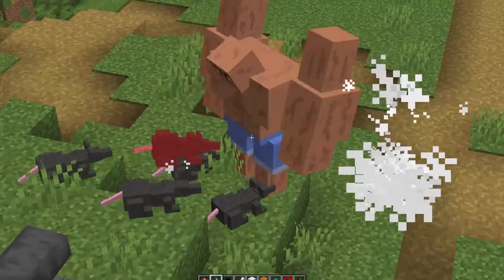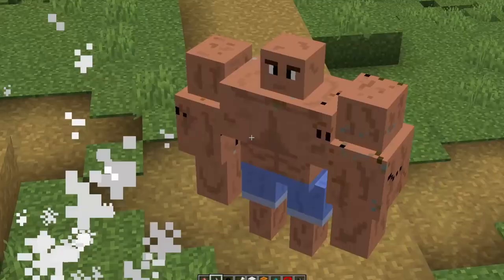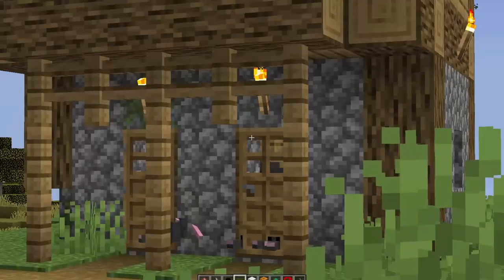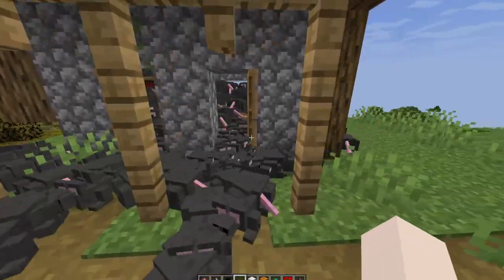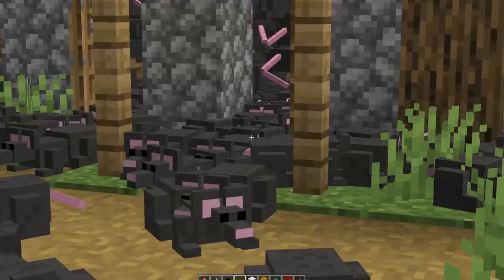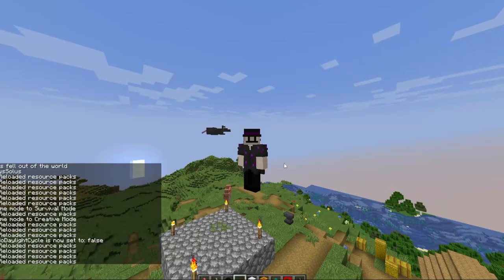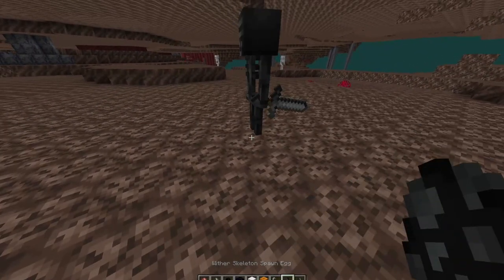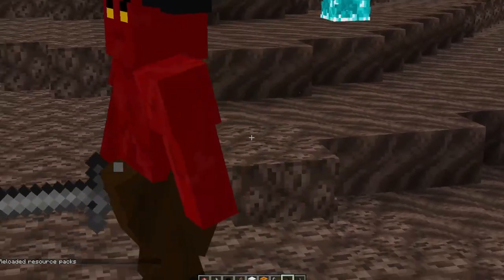Oh my god, rats versus Dwayne the Rock Johnson! Nothing could take down the Rock. Oh, looks like the village has been infested. Hey rats, oh my god! Next up: Wither Skeleton into the Devil — that might be kind of cool. Let's see what the Wither Skeleton looks like. Oh wait — oh, he got those devilishly good looks on him!